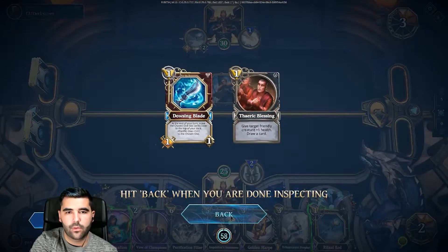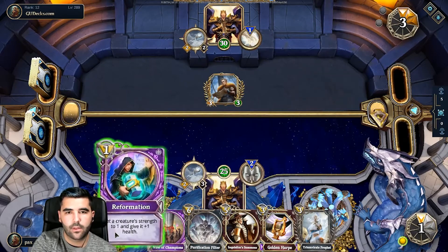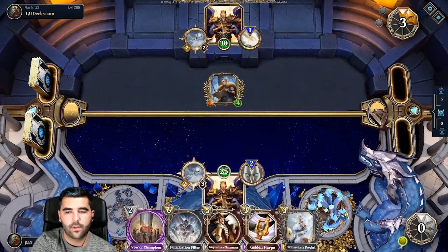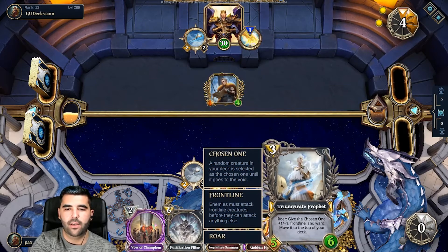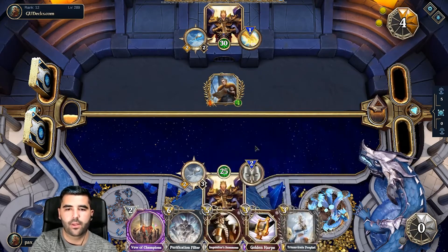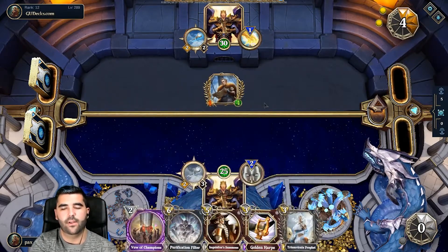I want to do this, this, and this. Once I summon it, it's going to become a six/seven. Then I'll play Chosen Visions together with this, so hopefully it's fine. First we do Inquisitor Summons.